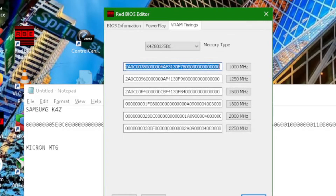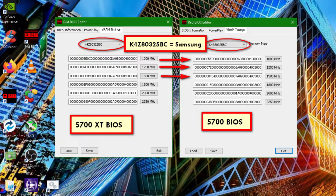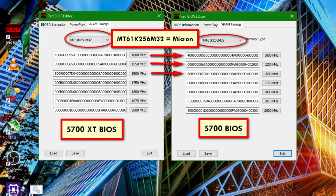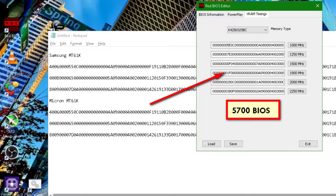You want to have the 5700 XT numbers from the corresponding boxes copied over. You could literally open two Red BIOS Editors and copy from one to the other. Your Samsung and Micron memory identifiers might be different depending on your card model, but that's fine. You've got to make sure you do both sets of memory lines — we're just copying the matching memory types for your card. Option one: for each memory type, copy the first three lines from the 5700 XT over to the 5700, and leave the other lines alone for now. Option two: leave those first three lines alone if you don't want to copy from a 5700 XT, but keep in mind you might get lower hash rates.